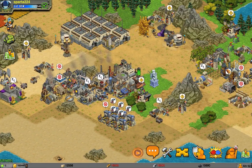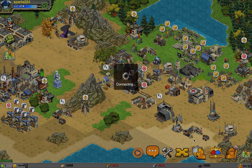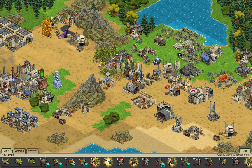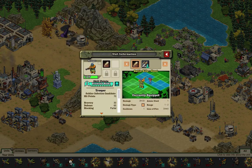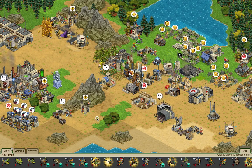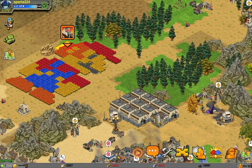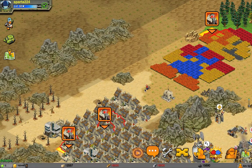Hey guys, this is the Spartan, and today I will be bringing you the second most powerful unit in the game, beaten only by the sandbag. It's called the Trooper. As you see, it's right next to the sandbag, just to prove that it's more pathetic than the sandbag, because no unit in the game is as powerful as the sandbag, as I said in my previous sandbag review.